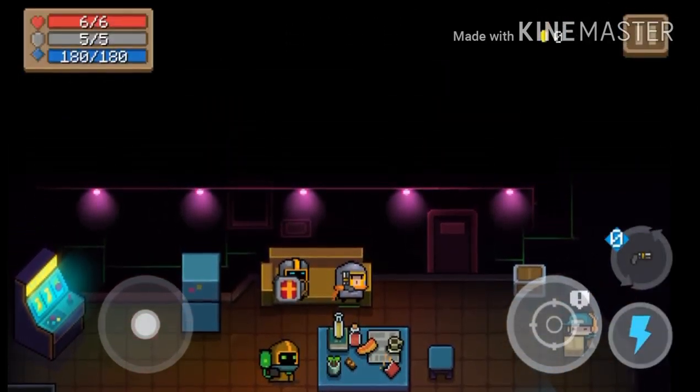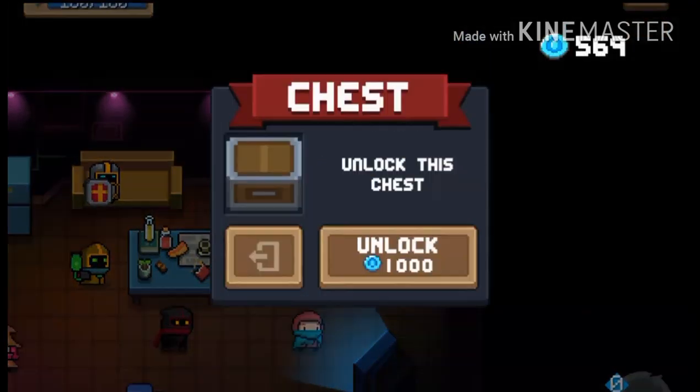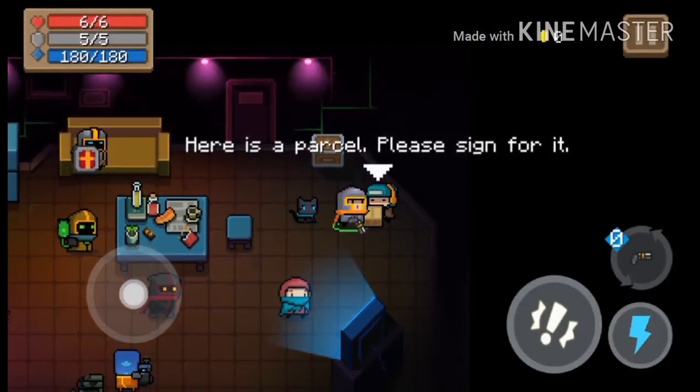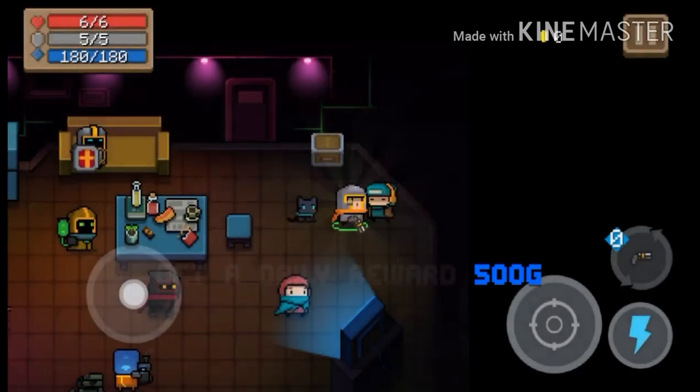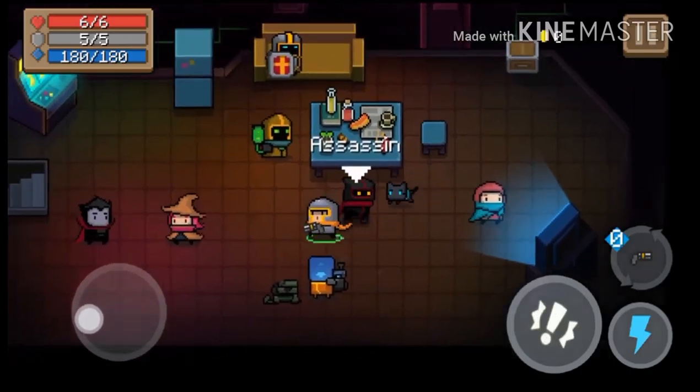All I have is the Knight so that's what I'm going to play with. He's a good character, he has a ton of health. I actually really like this character, even though I'd like to try the other characters — I have to unlock them first. Now we're going to collect the daily reward; I get 500 gold. Always need that money.